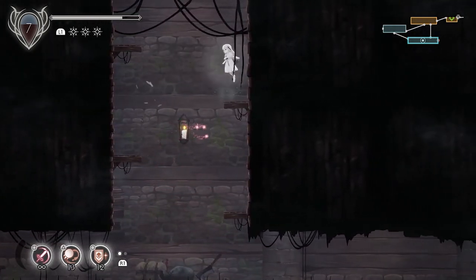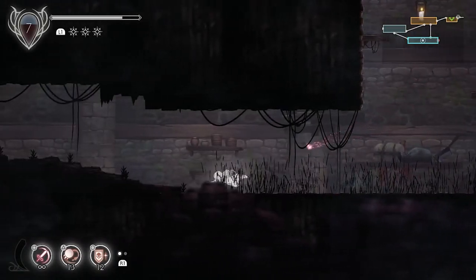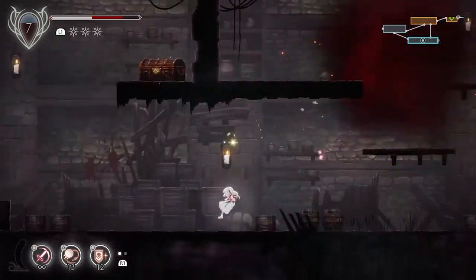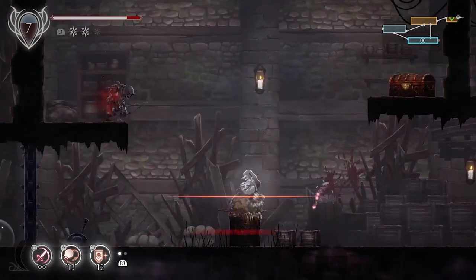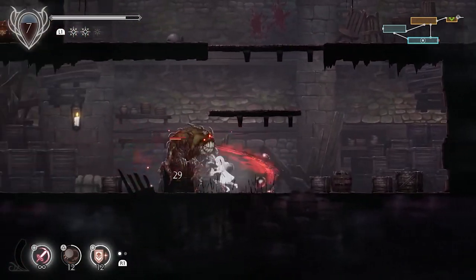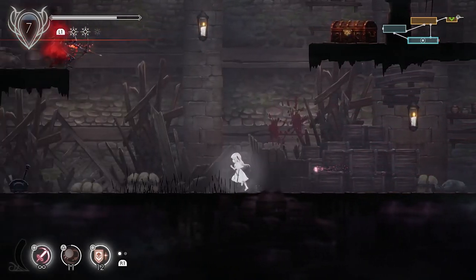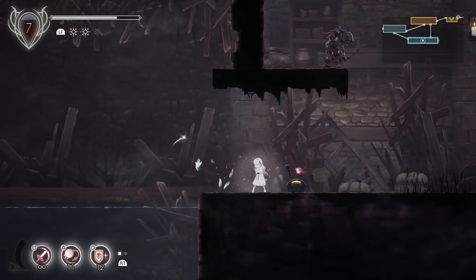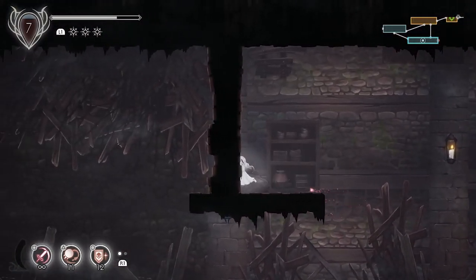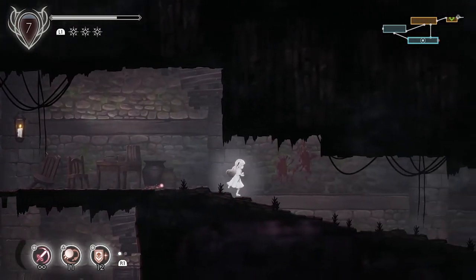Right where this chest was, we can Ground Pound past it and open up a secret area. We can kind of get up here, but we cannot get up there yet. Unfortunately, we know that chest is there — we just can't access it. We'll have to come back for that at a later time.